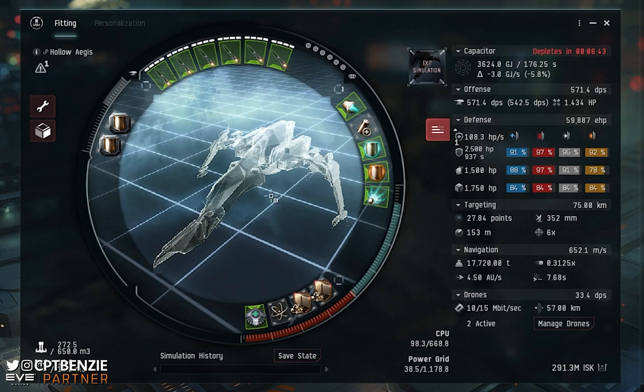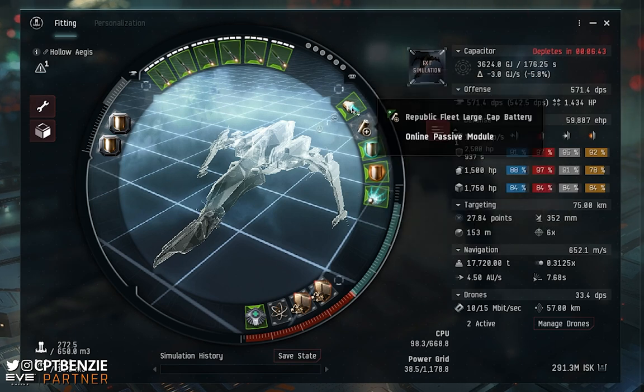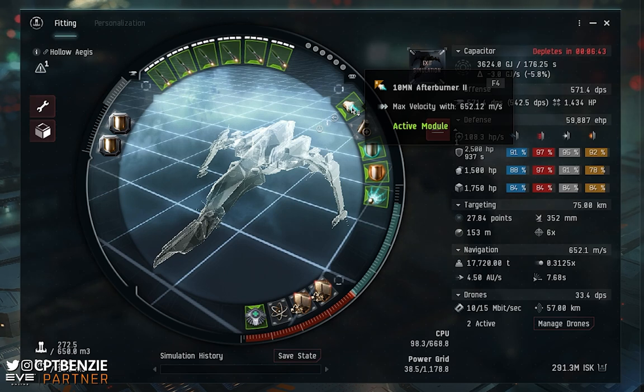For the rest of the mid slots, I need a little bit of application against ships that are a bit closer. I've gone for a Stasis Web II — only 10 kilometer range but reduces the target's velocity by 60%, which is good for hitting those close orbiting frigates. You could go for something like a Federation Navy web, but 14 kilometers still isn't enough to web cruisers orbiting at 15. Finally, a cap stability boost from a Public Fleet Large Cap Battery and a 10 MN Afterburner II to help maneuver around the site.